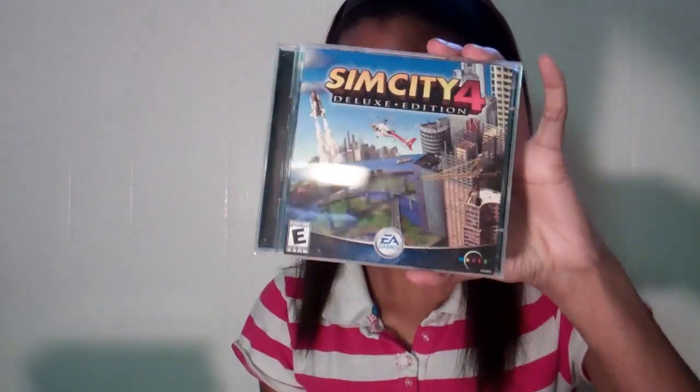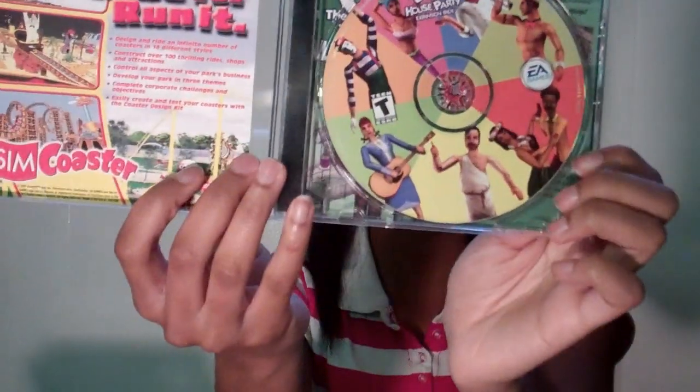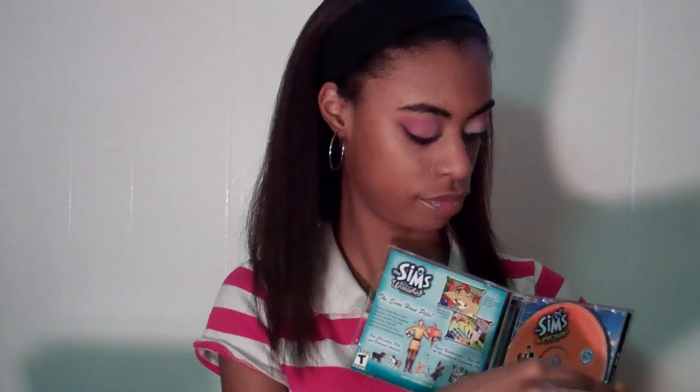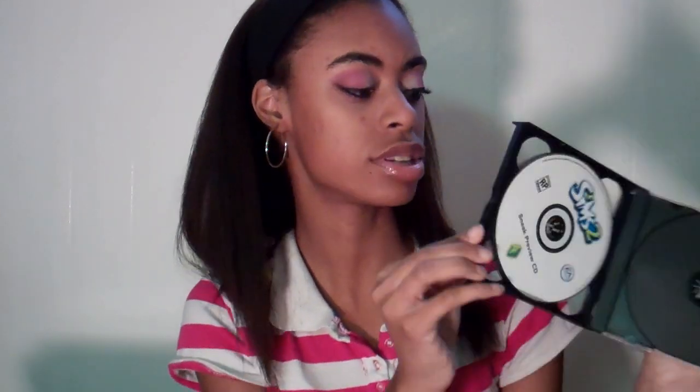Now I'm going to show you all the games that I have. The first Sims game I have is The Sims. This is the first Sims, and the reason why I have numbers on each of the following expansion packs is because you had to install them in a certain order. I had Sims House Party, and this is what the CD looked like. The fourth one I got was Sims Unleashed and it comes with two CDs. Sims Superstar, and this one came with two CDs. And the last one I got was Making Magic, and this one came with three CDs and a preview to Sims 2.